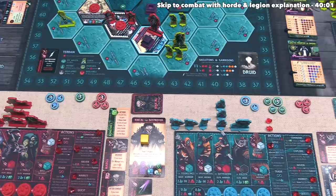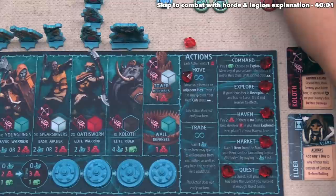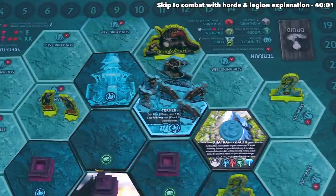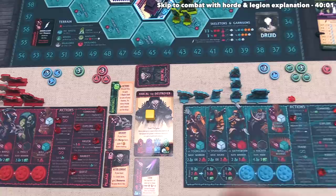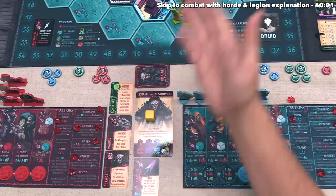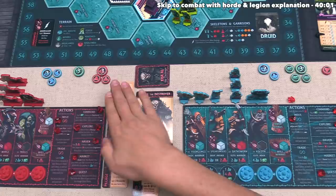Blue decides to build a haven costing two plunder, placing it out as long as there is no curse, enemy units, haven, or X on the hero's current hex — none of those restrictions are in place, so they place the haven. Red has no more actions and passes. They could potentially use feats at this point — they do have a discard feat during the action phase — but decide not to, so play comes back to blue.